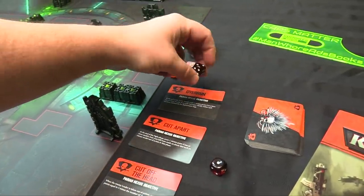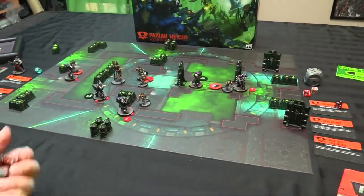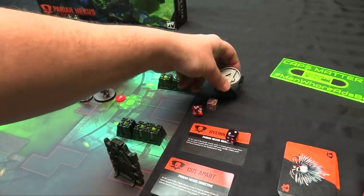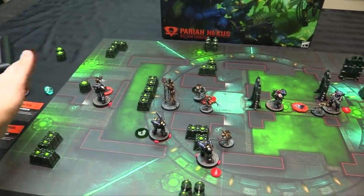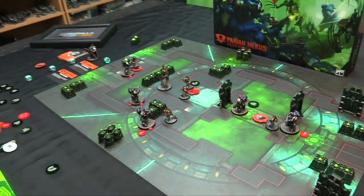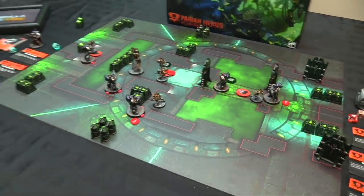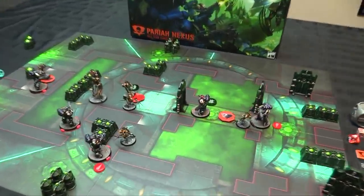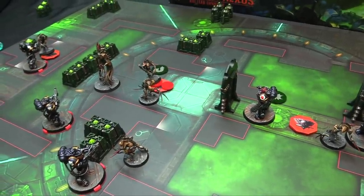Round four - the last round. It's currently seven to three for the Necrons. The Marines need a big turn - score both secondaries, hold both objectives for primary, and have the Necrons score nothing. Initiative roll: Marines get a seven, Necrons get an eight. Necrons going first again. Both sides have one CP each, and the Necrons can now flood out and attack everybody. The Chronomancer is ready to lead the charge.